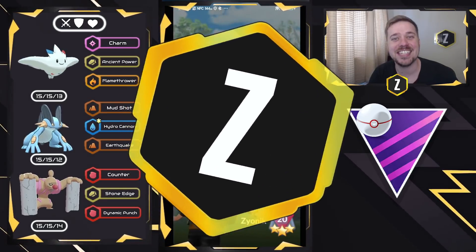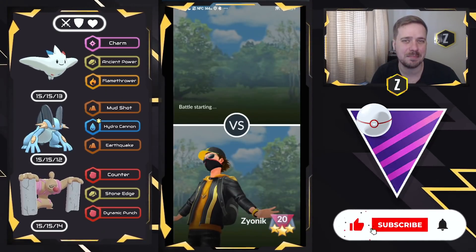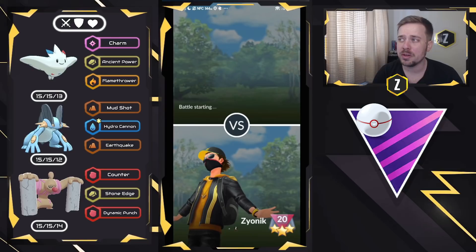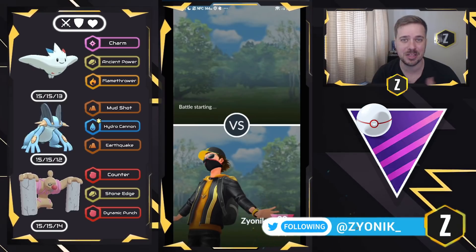What is going on, everybody? Zionic here, and in today's video we are diving into the Master League Premier Cup Classic, as it is back in Pokemon Go Battle League. We are using Togekiss, Swampert, and Conkeldurr — a very strong team that you guys can use in this meta. Let's go ahead and get right into it.